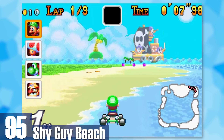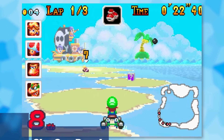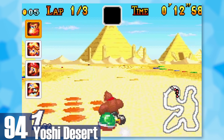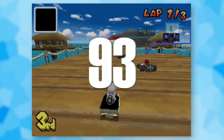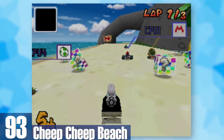95: Shy Guy Beach. There's a bunch of crabs running around the sand and a pirate ship that shoots cannonballs. 94: Yoshi Desert. You can't really go wrong with the Yoshi Sphinx just hanging out in the background. The track is pretty fun too with even a small oasis amidst all the desert. 93: Cheep Cheep Beach. A hybrid of a beach, beach houses, jungle, and even a boat port — the transitioning from each area is done really well.